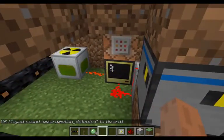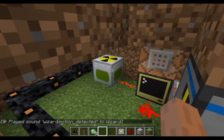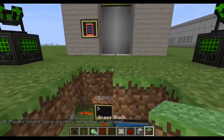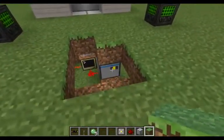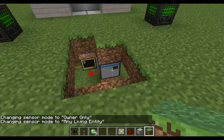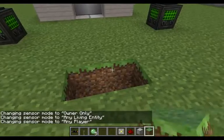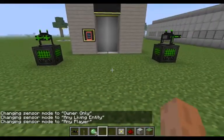You guys see it gives energy to the turrets so you can blast the enemies that come from your base. You can set this to owner, any living entity, or any place. You can make a security system.